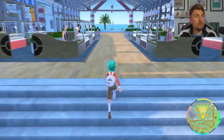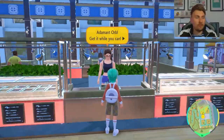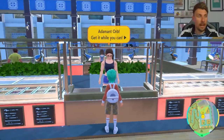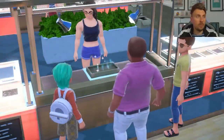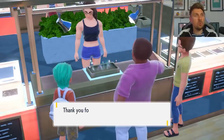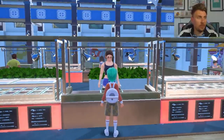Once you come up to this Mart, the first thing you're going to look for is this vendor right here. This vendor gives us different key items that can change the form of different Pokemon. Here you can see the Adamant Orb is going to be an item we can buy, and everything's going to be super cheap — you're not going to need loads of money. We get it for 5,000, so not a huge amount, and that is the Adamant Orb for Dialga and Palkia.